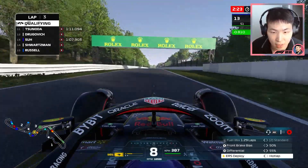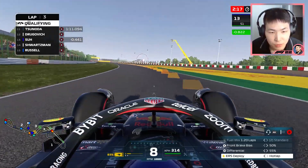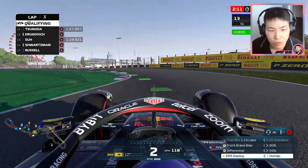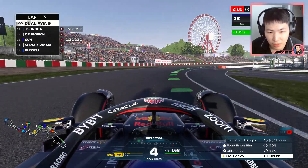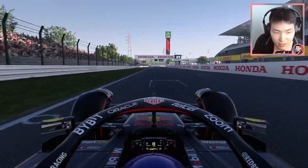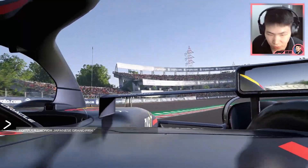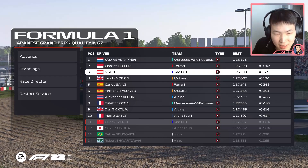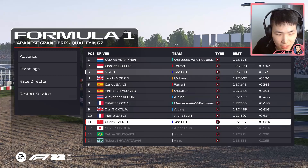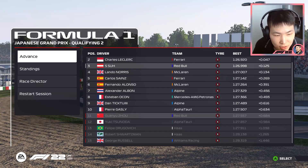We're in the drop zone, but this is the lap that matters — fresh soft tires, low fuel, just enough for about two laps. We try to bite as much of the apex as we can. A little wheel spin out of the final corner, but we're almost a full second ahead of our previous time. P3! A good chance of getting into the top three for the race. We knocked out Russell, Schwartzman, Drugovic, Tsunoda, and my teammate Zhou Guanyu in Q2. It's me alone from the Red Bull going through to Q3.